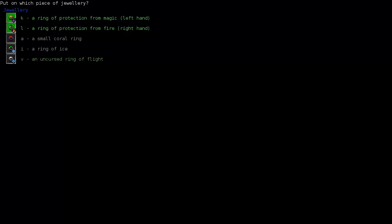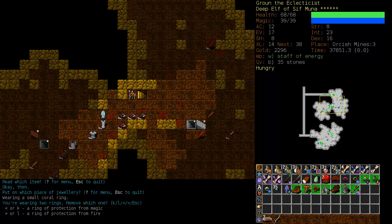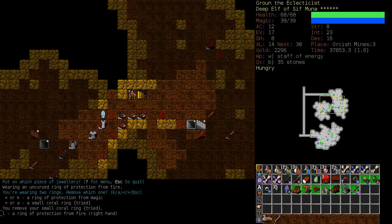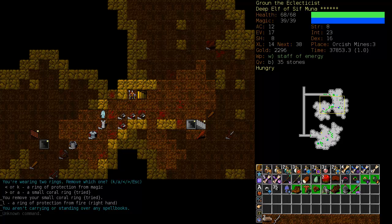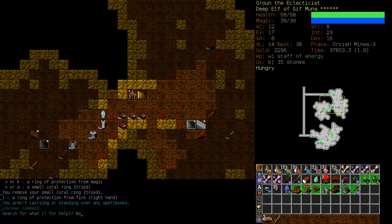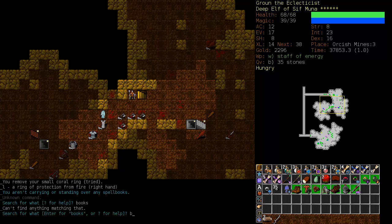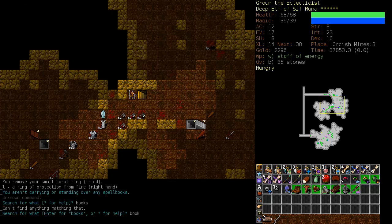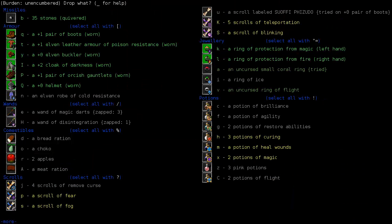How are we doing on rings? We have a protection from magic and protection from fire. That's not the best complement of rings. Let's try this one out — we don't know what it is. We better stick with what we had then. We have no books in hand; we probably have a stash somewhere. It looks to be Layer 2 and Layer 1, or in Temple we have something as well — but that's probably just our basic book of Geomancy.